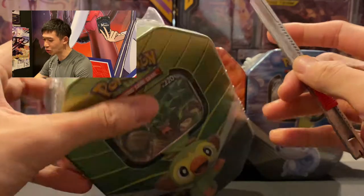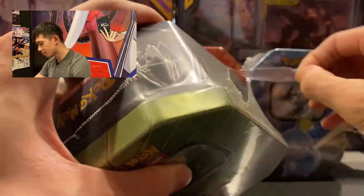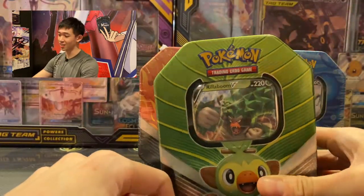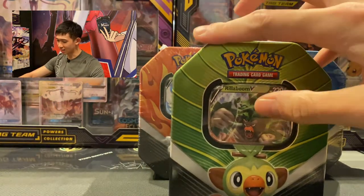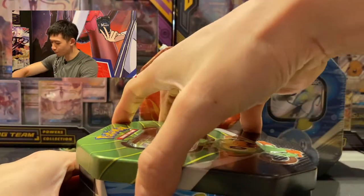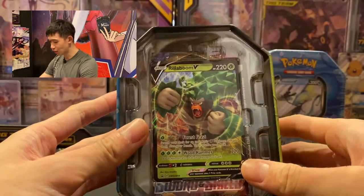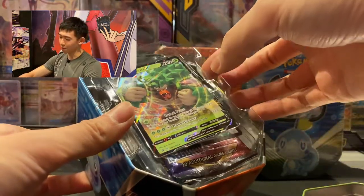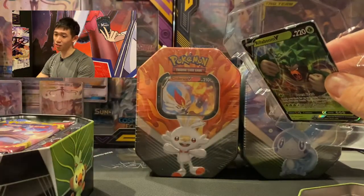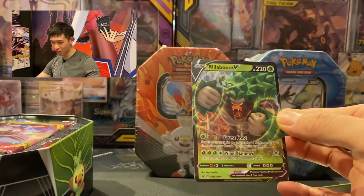Let's open the Grookey tin first, since Grookey is the first Pokémon in the Galardex. The tin looks amazing — there's a grass shape on the top so it looks very Grookey-themed, very grassy. Every single tin comes with the highest evolved form as a promo card, so for Grookey it's Rillaboom V. At the back we've got the code card for the online TCG.